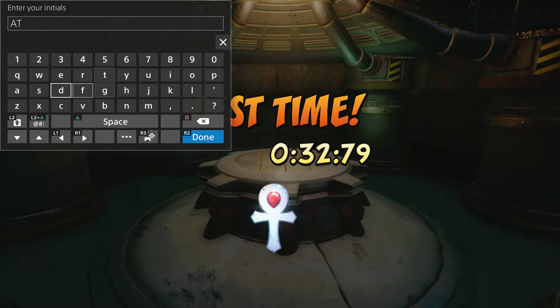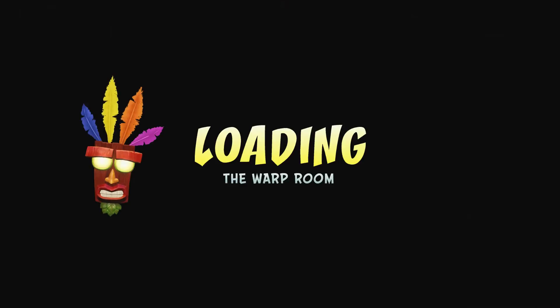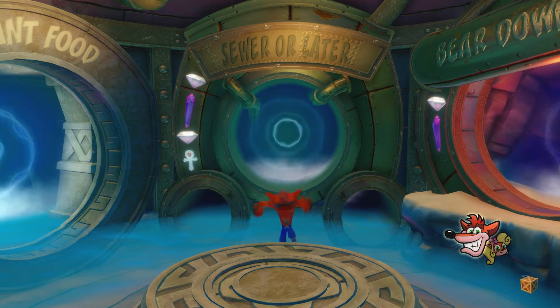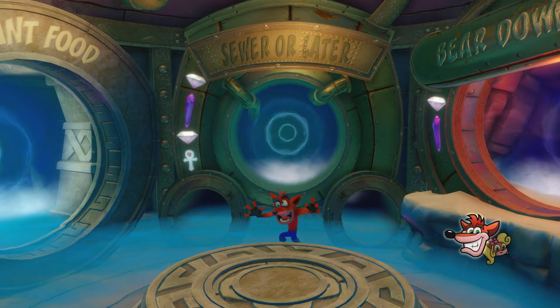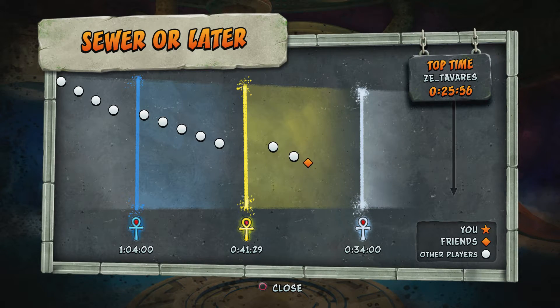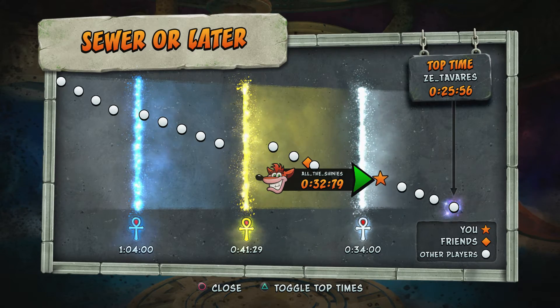Put in the initials ATS. And there's our Platinum Relic. Now once again, the top times make no sense whatsoever. Top time: 25.56. No idea how that's even remotely possible. But I got my Platinum, and that's all I care about.